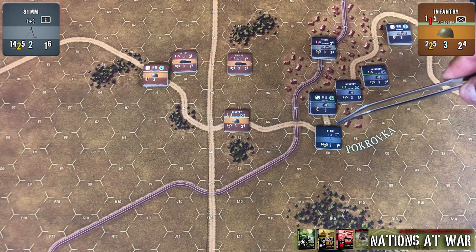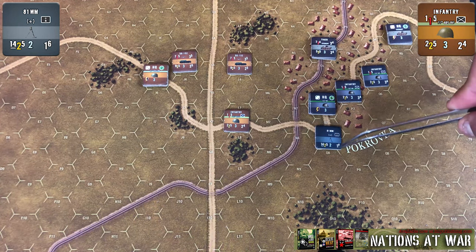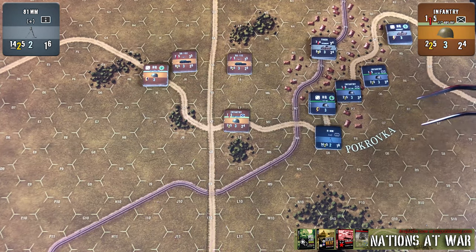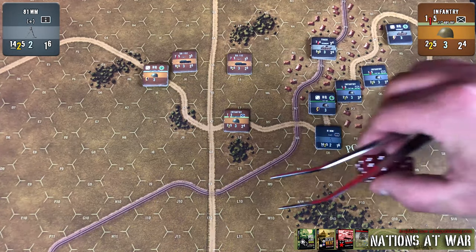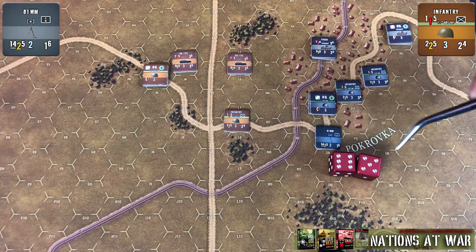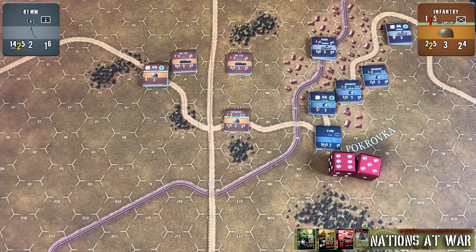So even if they are firing at what would be considered reduced range, it would not affect their to-hit number. Let's say this 81 millimeter wants to fire at this Russian infantry. We can see their firepower is two and their to-hit number is a five, so they would simply roll two dice and compare to their to-hit number. Let's say they rolled a five and a six, so they get two hits.